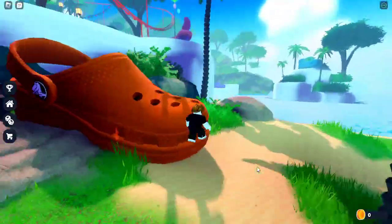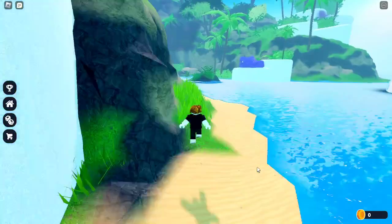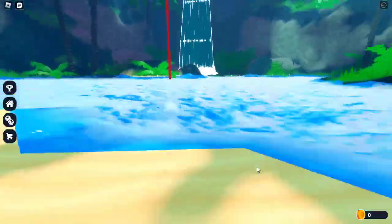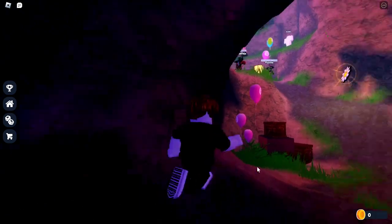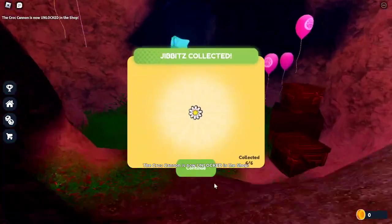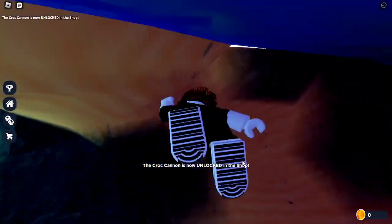Now you're gonna want to go over here — this is our last gibbet, which is in the secret room that gives credits to all the developers of the hub game. Enter the waterfall, then enter this room and you'll see the flower gibbet. Just climb up on it and collect it.